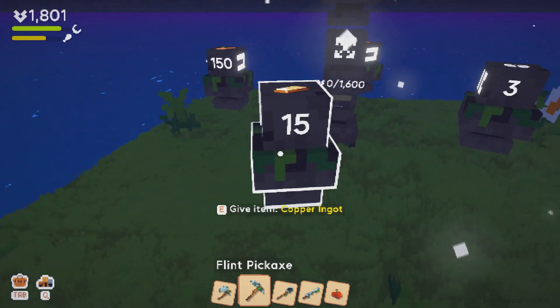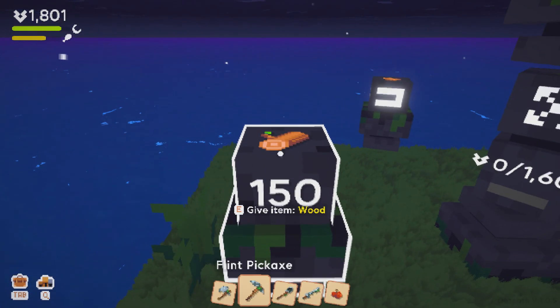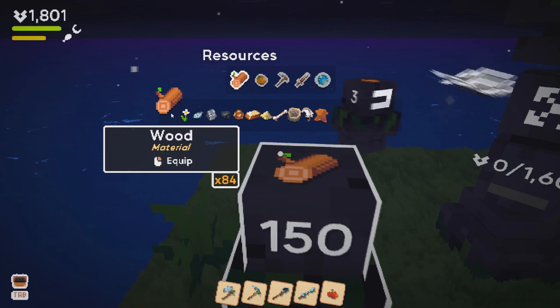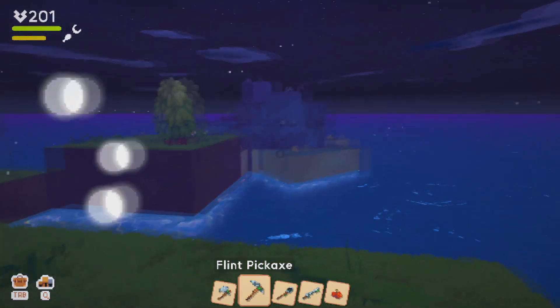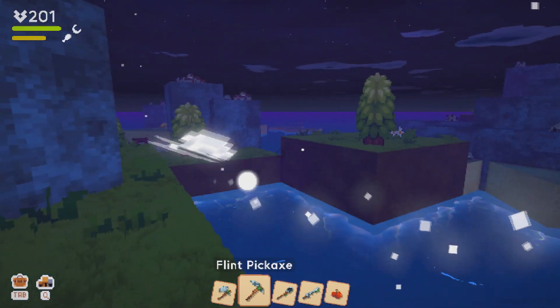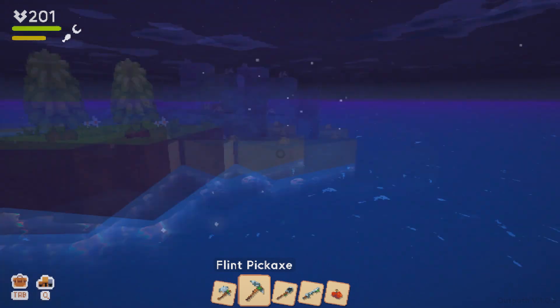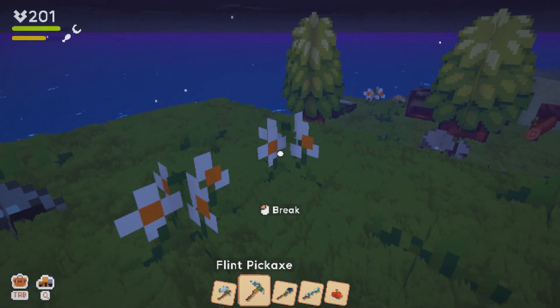The one thing I will say is that if you do not destroy the ferns on the ground, there are things that will not spawn. For example, I had trouble trying to get trees. Trees would not spawn unless I destroyed a bunch of stuff near the forested areas, and then once I did that, a bunch of trees would spawn. I'd get a bunch of wood, and then I'd be able to make fishing poles, nets, and bows and arrows.